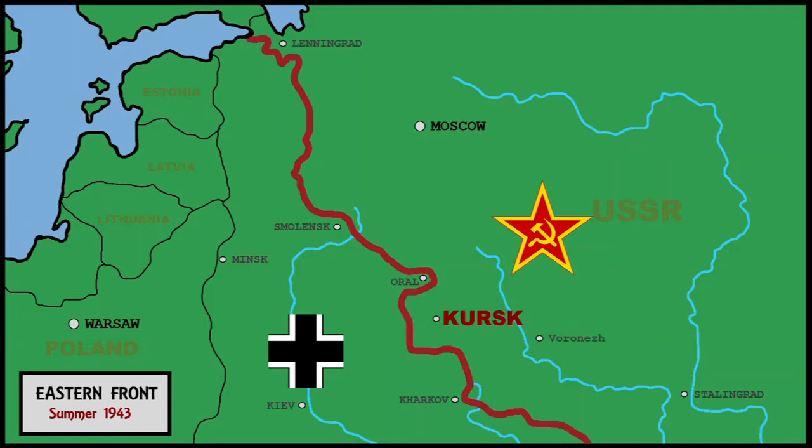The Battle of Kursk was fought in the summer of 1943. The Red Army had formed a salient in the front line around the small Russian city of Kursk. Determined to cut off and annihilate the forward Red Army units, Hitler launched Operation Citadel. The German army would attack the north, south, and center of the Kursk salient. The resulting battle would be one of the fiercest of the war. Some speculate it was at Kursk that the tide turned and put Germany on her back foot in the east.